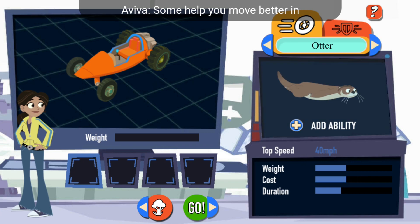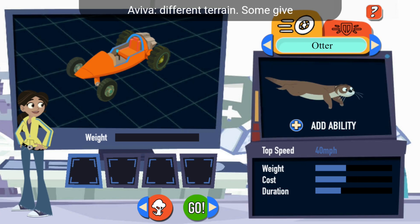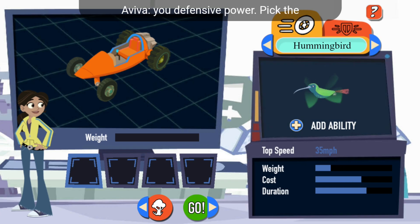Attachment added. You can remove an attachment by hitting the X on its slot. When you want to start the race, pick the Go button.